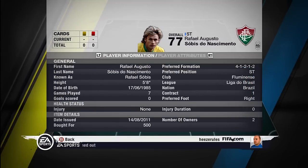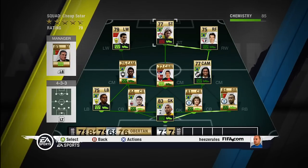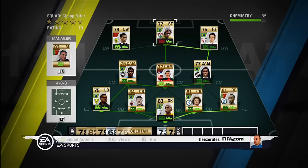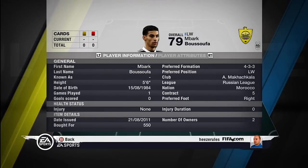The striker, Rafael Sobis. Played for Fluminense — he's transferred I believe — in the Liga de Brazil. He's from Brazil. Pretty good striker, pretty good finishing, very fast. Otherwise I could choose Fred because he got very high finishing but isn't very fast, but can head a bit better than Rafael Sobis.